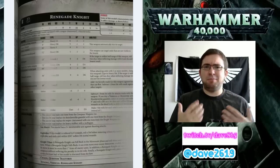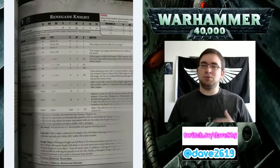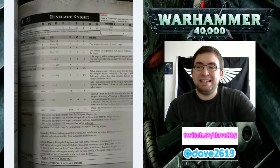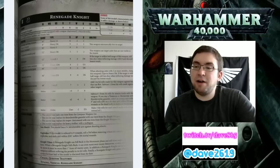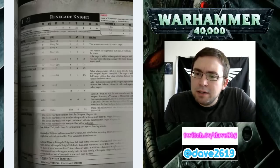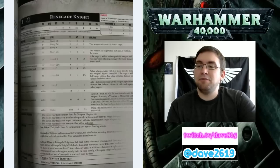The Renegade Knight is a single model equipped with a Reaper Chainsword, a Thunderstrike Gauntlet, a Heavy Stubber, and Titanic Feet. The picture quality isn't great - I'm guessing someone found a Chaos book this weekend and snuck a few pictures. The Avenger Gatling Cannon has 36-inch range, Heavy 12, Strength 6, negative 2 armor modifier, and does 2 damage. The Heavy Flamer is 8-inch, Heavy D6, automatically hits D6 times, Strength 5, negative 1 armor modifier, 1 damage. The Heavy Stubber is 36-inch, Heavy 3, Strength 4, no armor modifier, 1 damage.